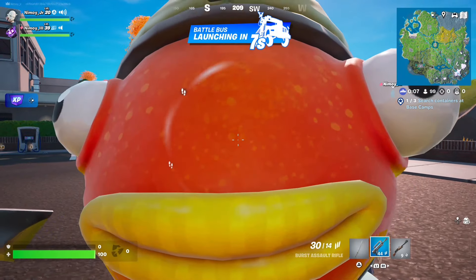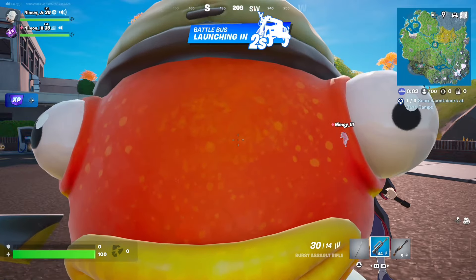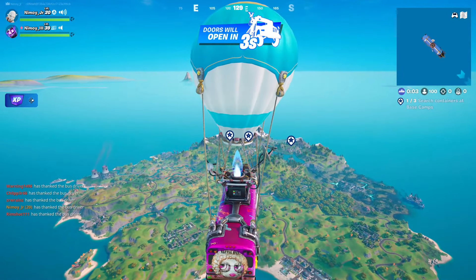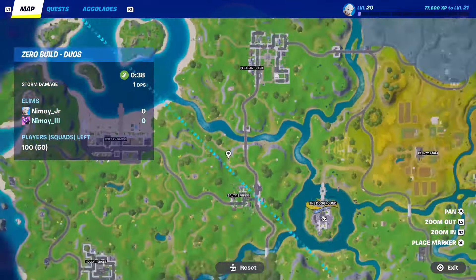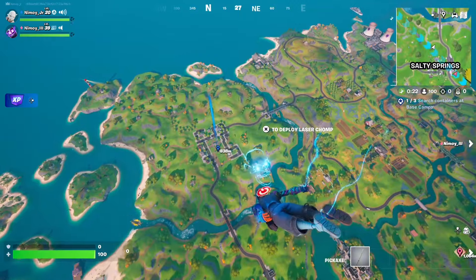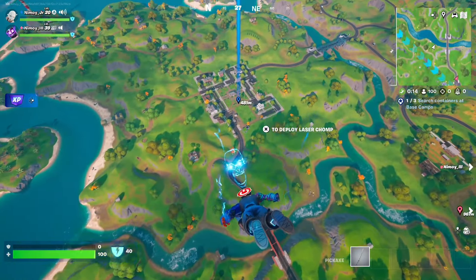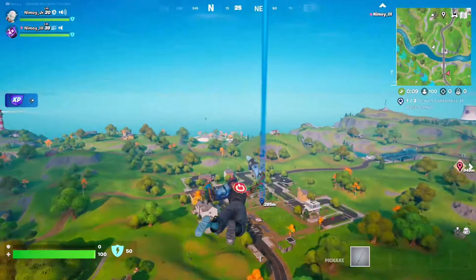Hey guys, welcome to the video. Today we are doing a car glitch where you can launch people across the map. Basically what you need to do is get a certain type of car. We're going to be looking at Pleasant Park. What the car does is it just launches people across the map and then gives them very bad fall damage — it just insta-kills them after launching them across the map.